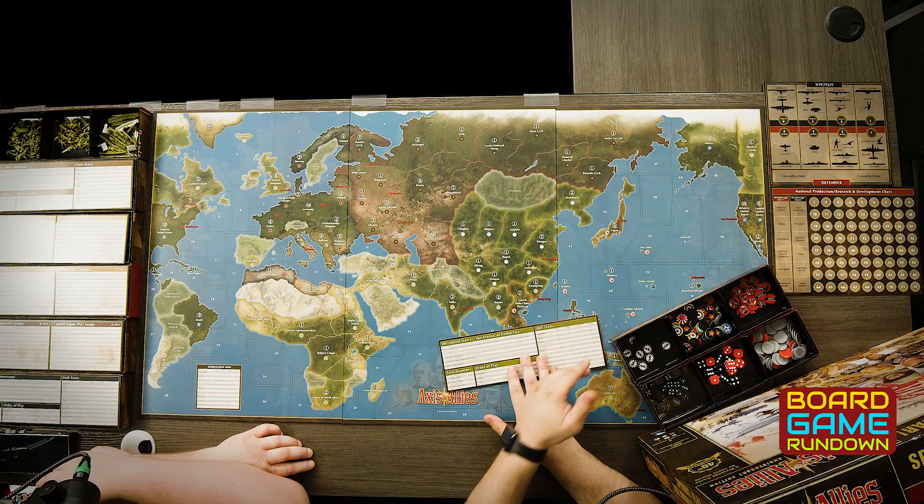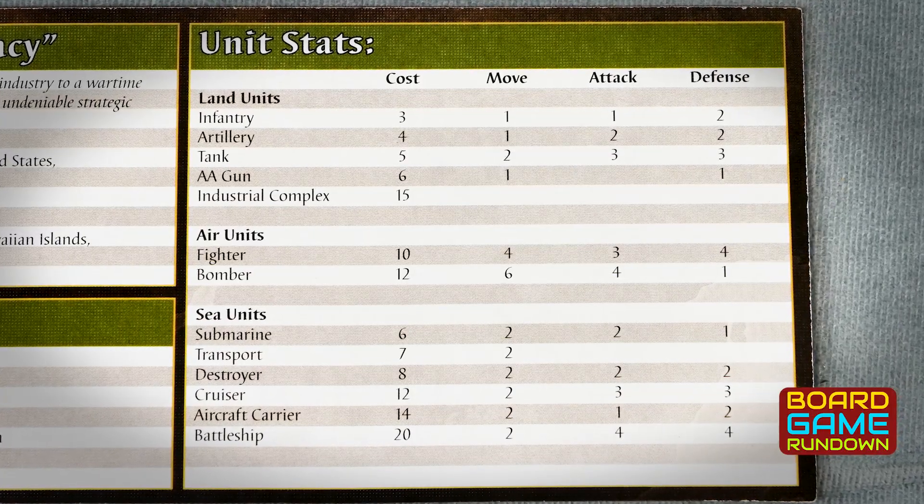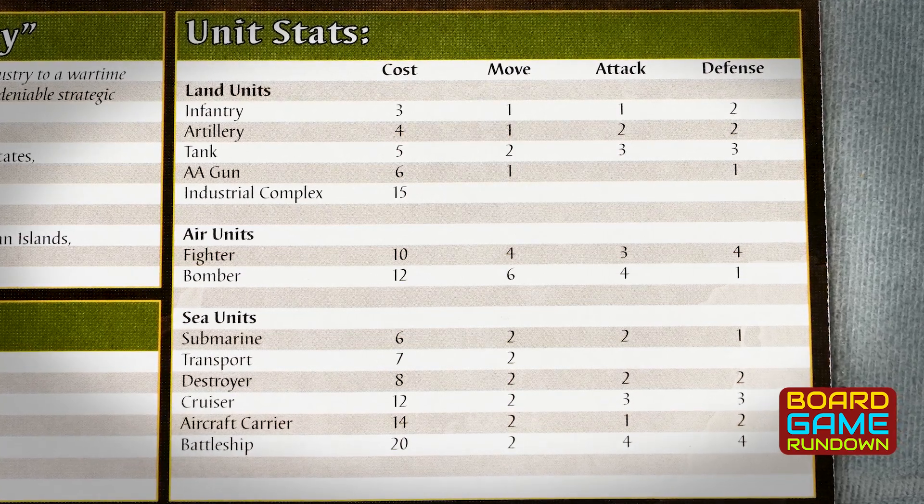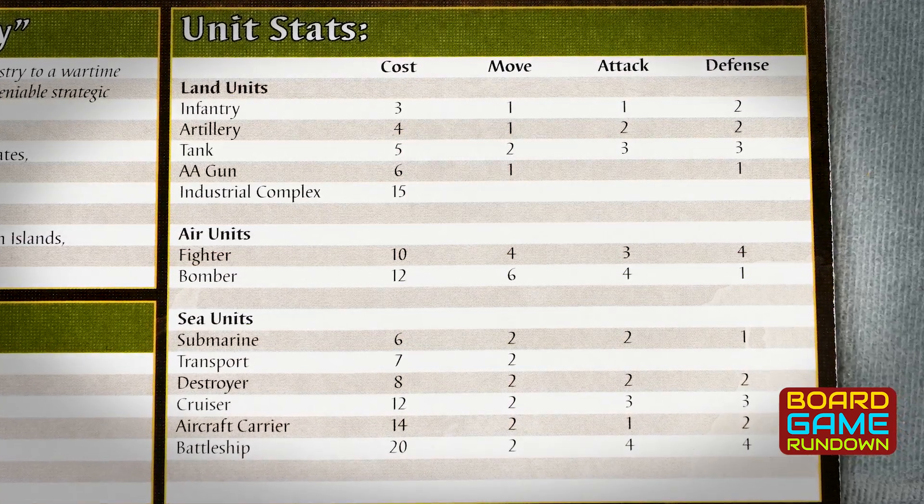In combat, each unit is assigned an attack value. You roll a six-sided die for each unit of that type and hit on that number or lower — so lower numbers are better. Then the defender rolls their dice as well, with a defense value, hitting on that number or lower. After that, the attacker can either withdraw and retreat into an adjacent zone or press the fight, continuing until you win and take the territory, lose all your units, or decide to retreat to a previously owned territory.